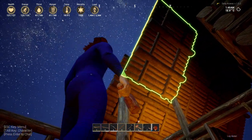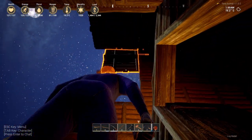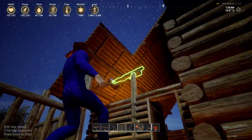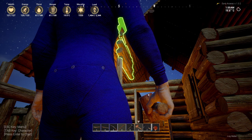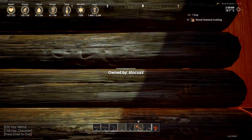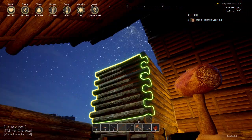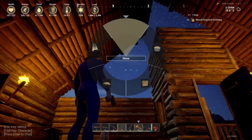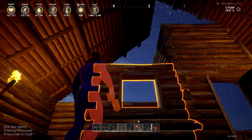I wanna connect it over there — can you connect it over there? Yeah. What the hell's going on? Maybe I need to just put the walls first. So let's put the walls first, like so. And to let some light in, let's put a window over there.